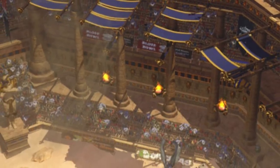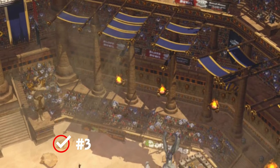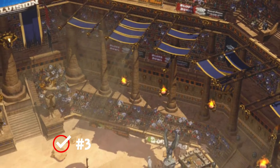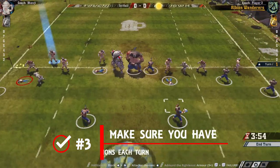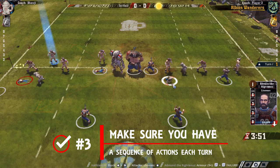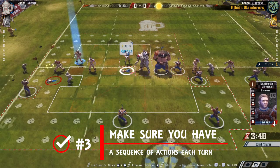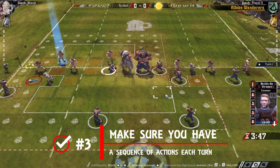Number three: compile a sequence of things to do each turn in order. Number one will always be standing up any players that you can. Forget this one trick and before you know it you're turning the ball over and cursing yourself for all those missed tackle zones.